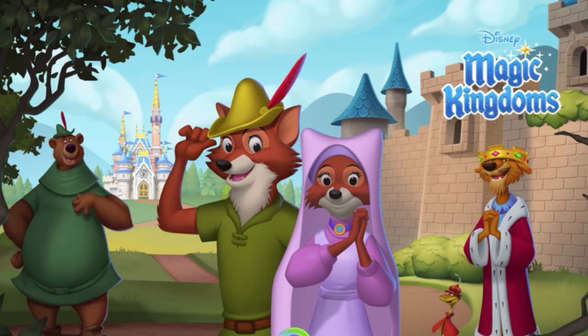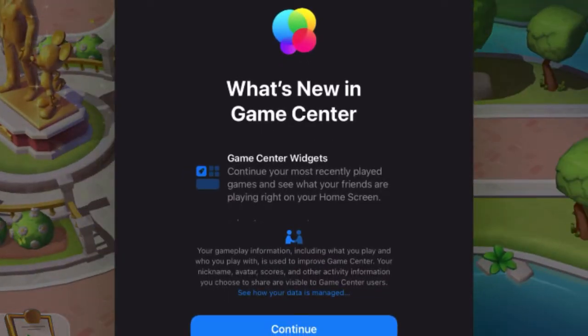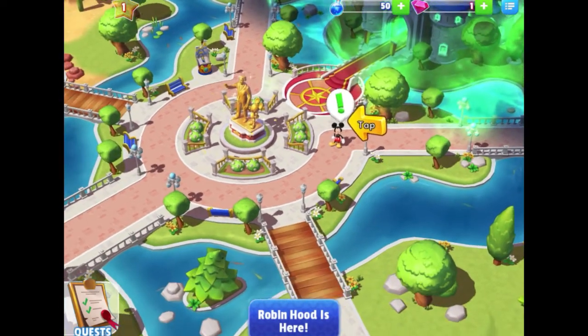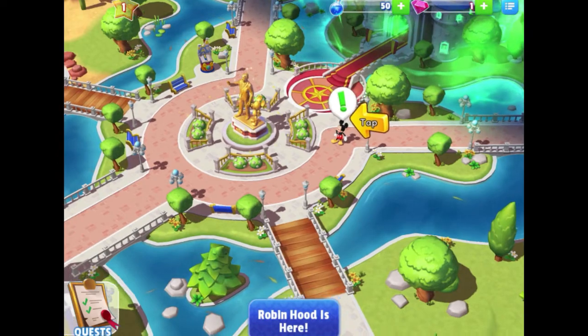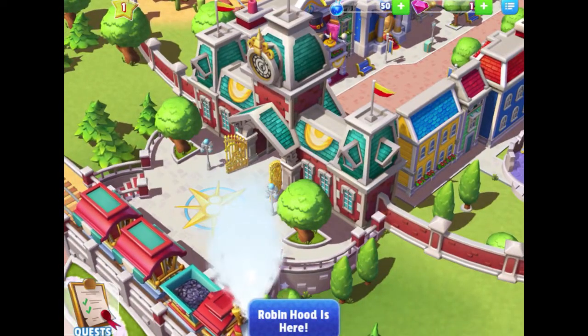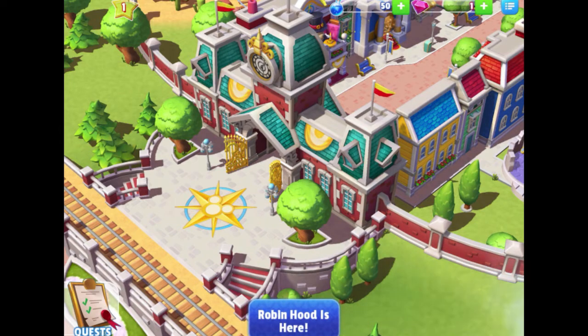You can decorate and customize the park your way, celebrate with iconic parade floats and fireworks. And there's Sir Hiss down at the bottom of the screen — I'm so excited about that! I'm hoping whatever this event is I can welcome Sir Hiss as a character. Let me zoom out a little before we get started, and starting at the very beginning let's take a look around. One of the things that attracted me to this game four years ago was that it looked good — the graphics are really cute.